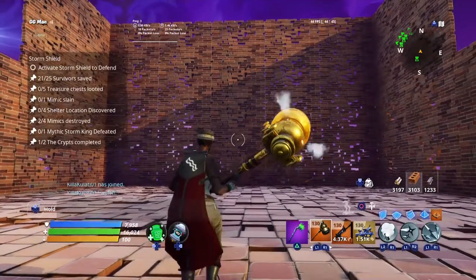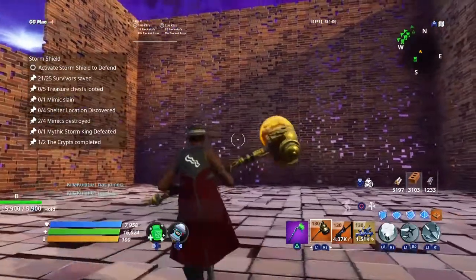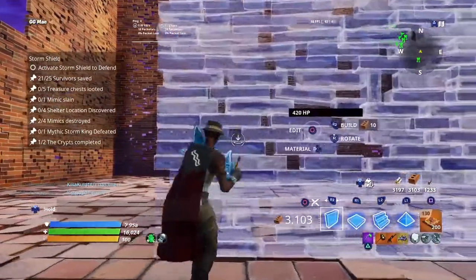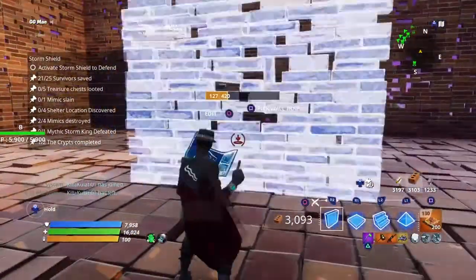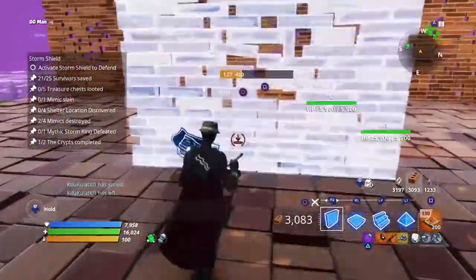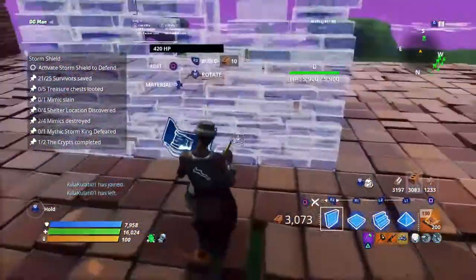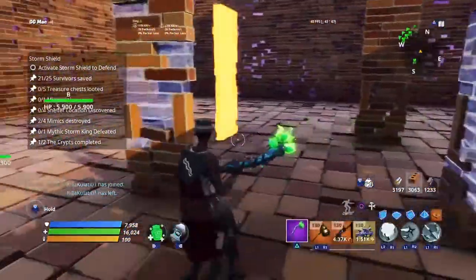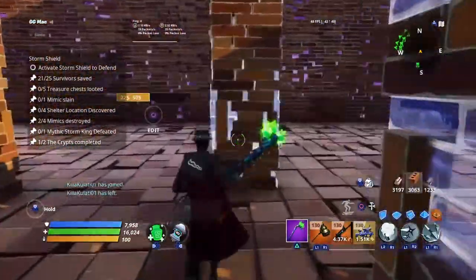Hey guys, today I'm gonna be showing you guys how to make a throne, so let's get started. First you're gonna want to build like this — you can edit this, you don't want to edit this all the way into like a square kind of thing, so it's gonna look like that. Put your chairs and go ahead.